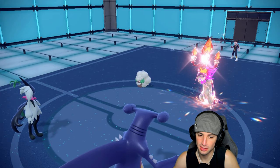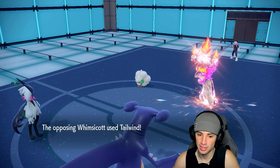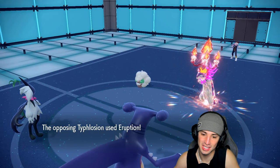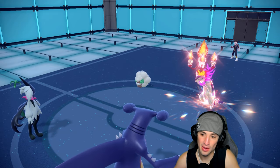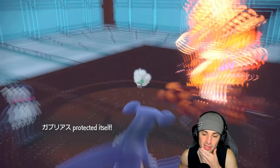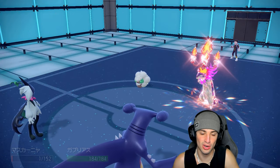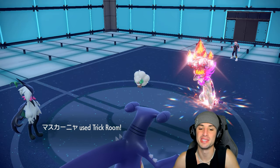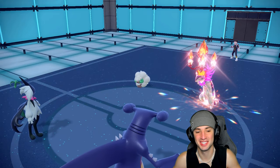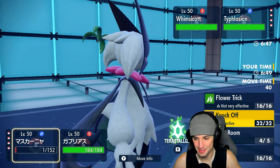Whimsicott goes for Tailwind — what a play by us, that's huge! Eruption flies out. They've got Tailwind up now, but I'm sashing up. Hanging on with Focus Sash — they're probably thinking they're in such a good position. But we pop Trick Room! Come on now — you thought this was gonna be easy? Trick Room reverses the speed advantage completely.